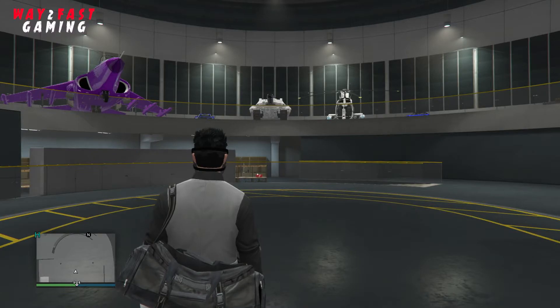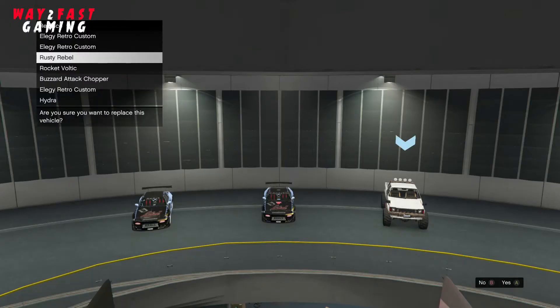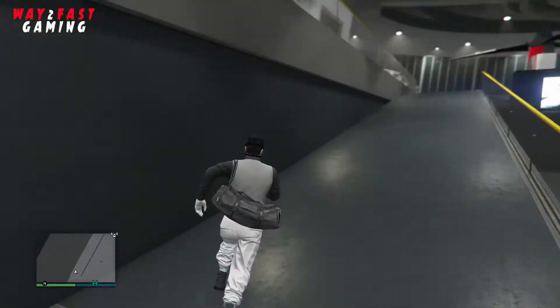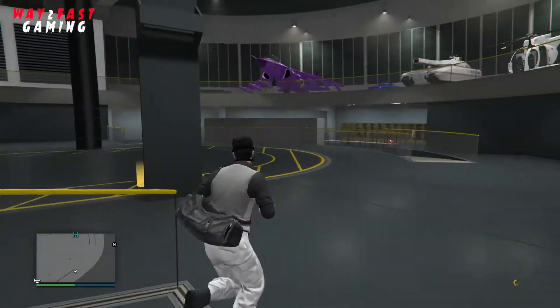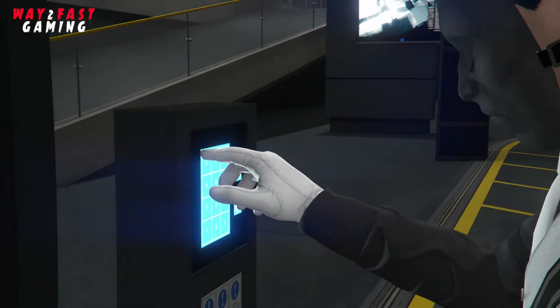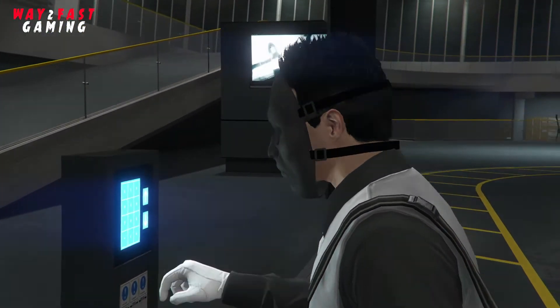So here we go — we are putting a street vehicle inside. I'll just replace over that street vehicle for the sake of the video. I've now got one street vehicle inside the facility, and the facility is full.